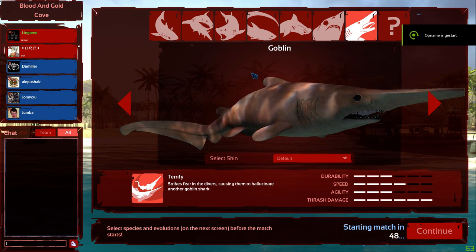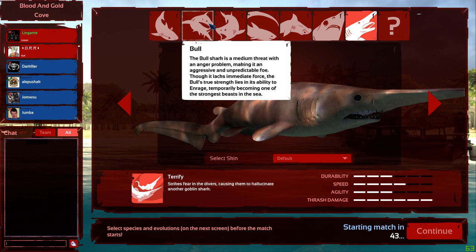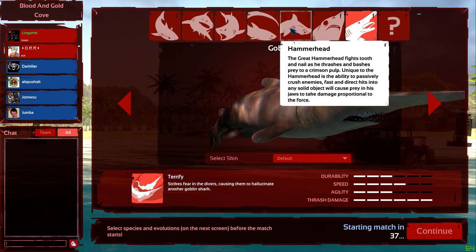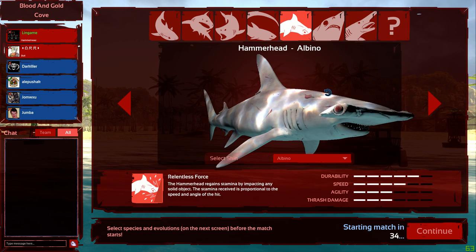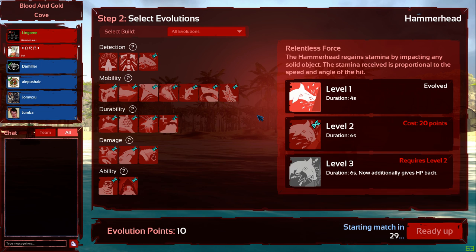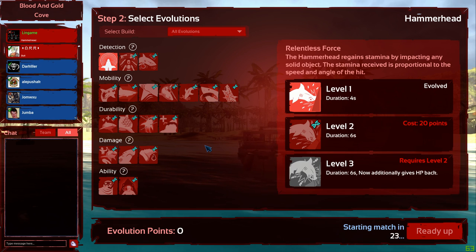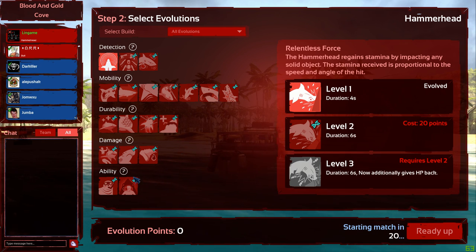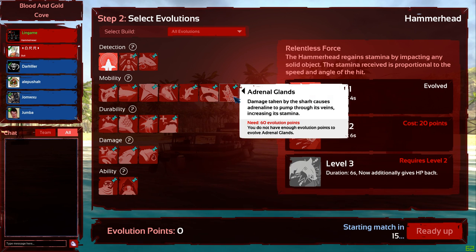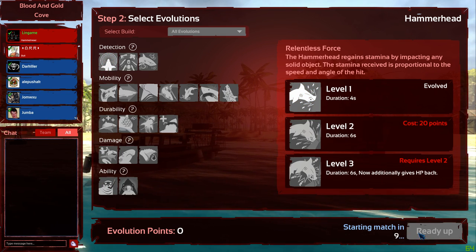Hello everybody and welcome back to another Depth video where today we are playing as the sharks once again. I have yet to decide which shark we are playing today. It's been a while since I've played a hammerhead, so let's do that. Hammerhead tactics: go to level 3 as quickly as you possibly can. For the rest of it, getting stuff like razor fins is nice, double time is very nice, and adrenaline glance is very powerful on the hammerhead. Let's just get started.